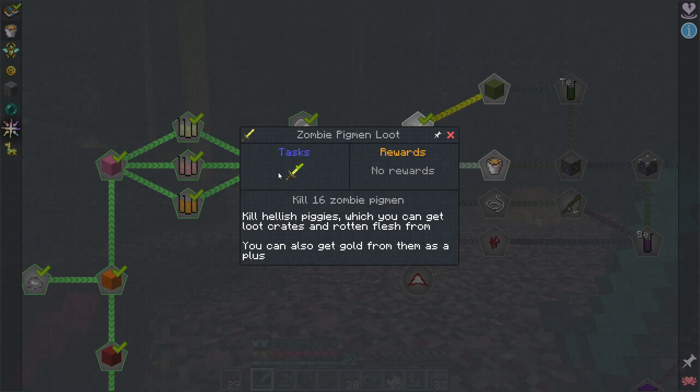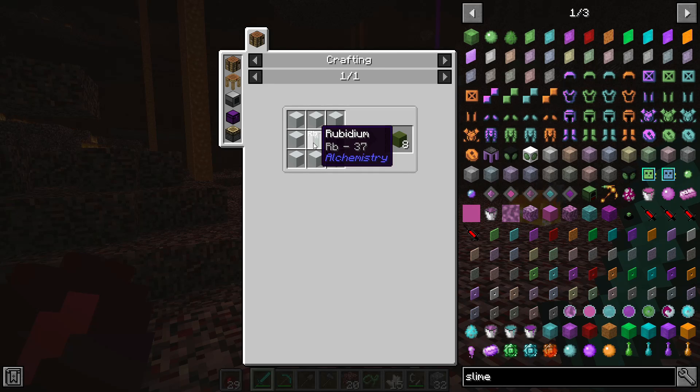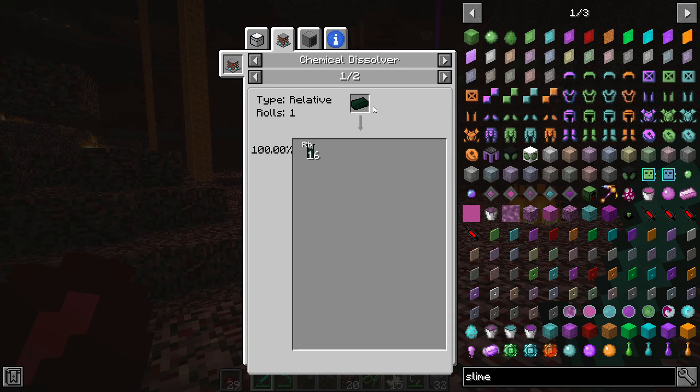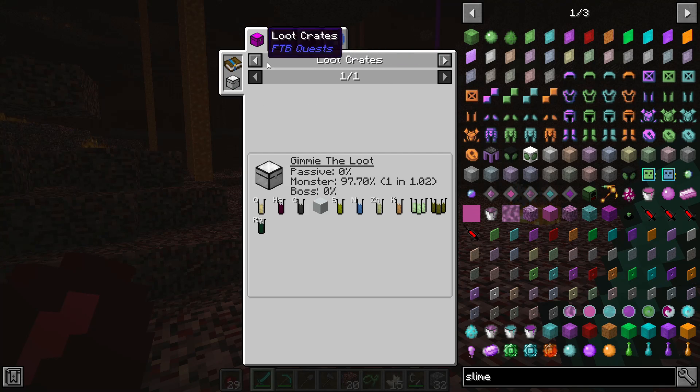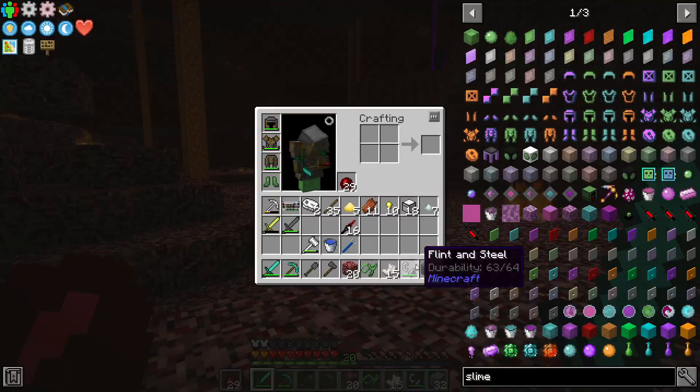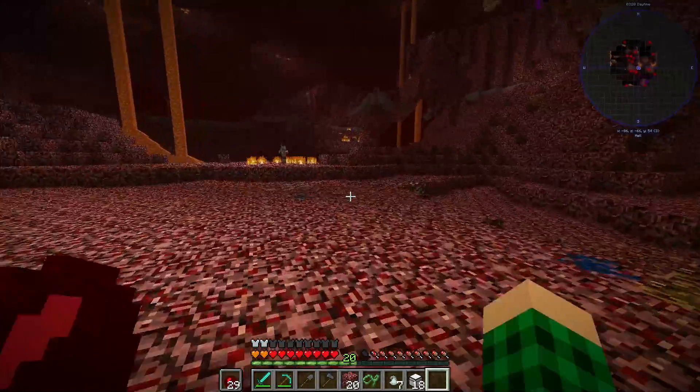With 16 pigmen kills, we can get green antimatter, which requires rubidium, which requires us to melt down green antimatter. We got a loot crate - we're gonna get rubidium in loot crates, I assume. Hopefully in the 18 that we have here we're gonna get enough. We're gonna open them back home.